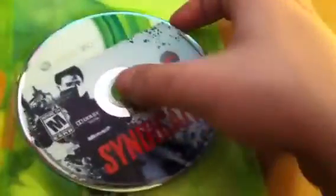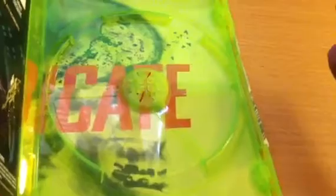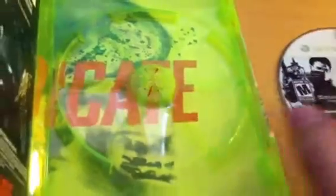And here's the disc. That's interesting — it looks like we actually do have artwork behind the disc and manual. That's a first for an EA game. There is a code here, so let me kind of hide this.